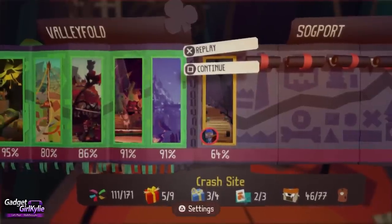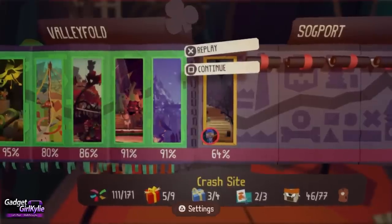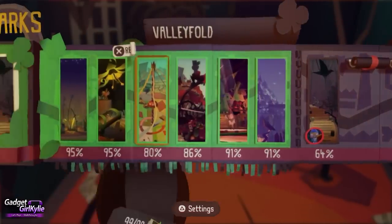Hello everyone, Gadget Girl Kylie here, and welcome back to my Let's Play walkthrough of Tearaway Unfolded on the Sony PlayStation 4, continuing from where we left off in the crash site. We did quite well on the last episode — we collected quite a lot of red presents, we've collected all of the main blue presents except the misplaced gopher, we've got one more papercraft, and not too many more scraps actually, so let's continue.